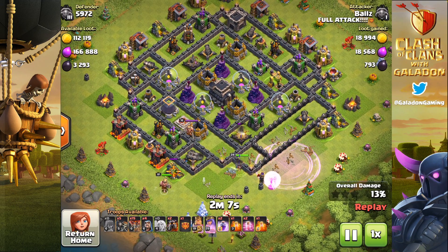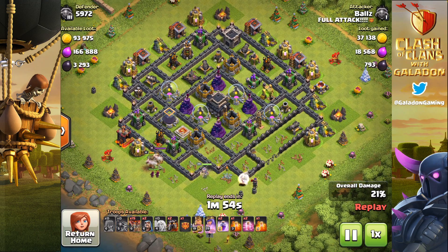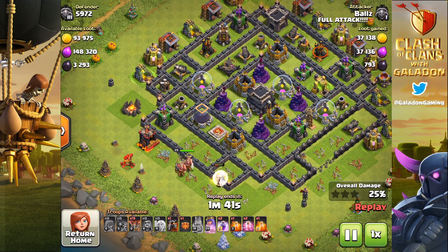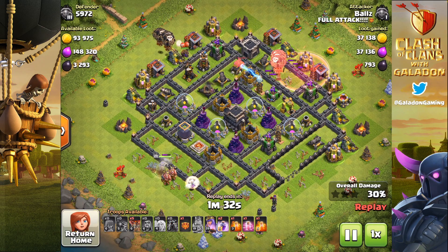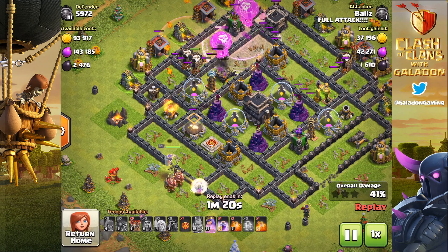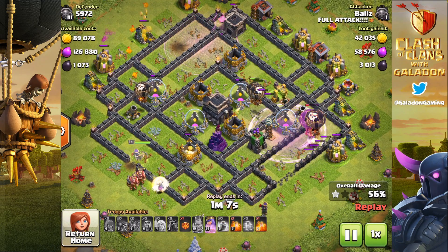Beautifully, the queen goes after the collector — exactly what Balls wanted. The Barb King goes down and tanks for the Archer Queen, helping her survive longer. Balls isn't after just one air defense; he wants to wrap that corner with the queen and get the next air defense out of the way as well. The archer towers are a good bonus. With the wizards clearing the way, the Archer Queen takes out another key structure — about a quarter of the base is down, and more importantly about half of all air defenses are gone. This multi-stage queen walk isn't just for clan war; a lot of players use it very effectively in farming raids.